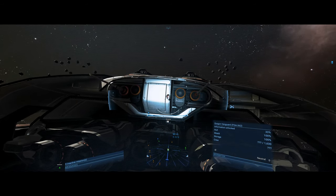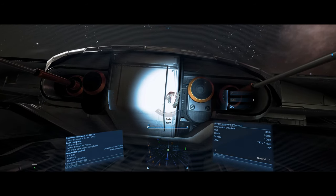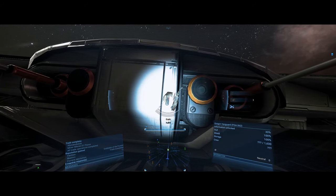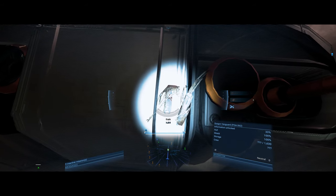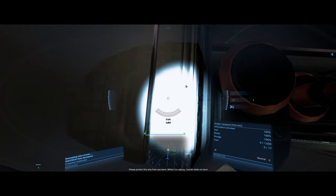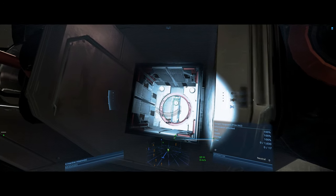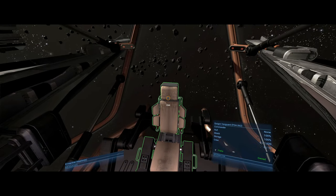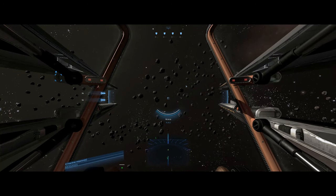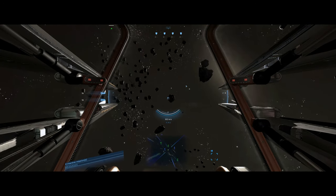Wait until I get this. Now I've got to move forward a bit - having that torch with that bright reflection I can't see it properly. Decrypt please. Now please protect this ship from any harm while it is a decoy - I would rather no harm comes to the crew. Got it.